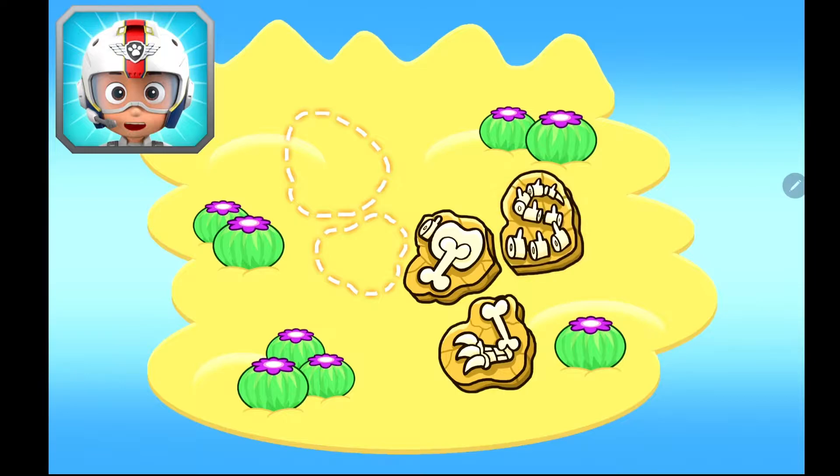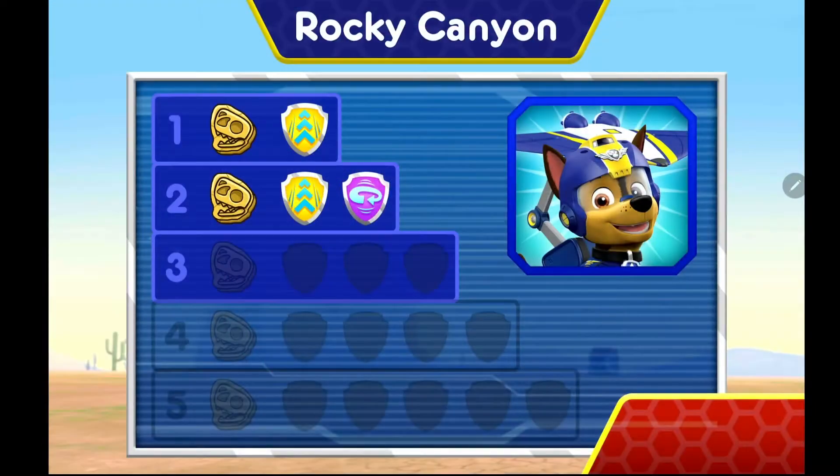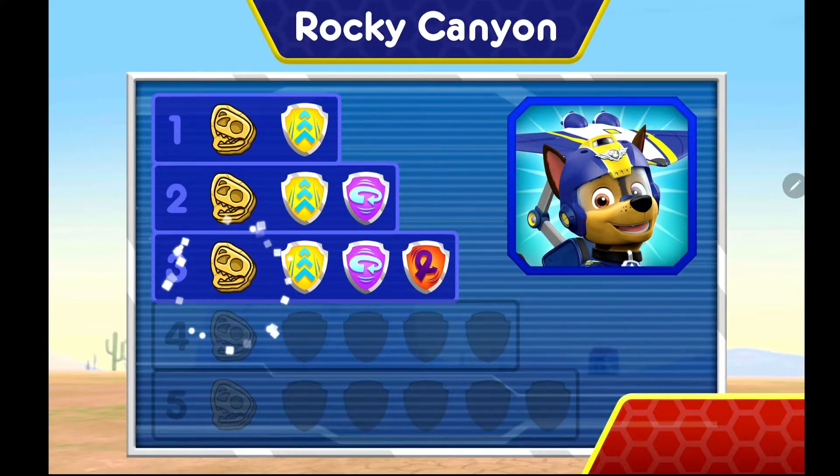Now Chase has one, two, three dino bones! There's only two dino bones left to find! Keep flying to find them so Rocky can put back together that T-Rex skeleton! You earned new badges! We found 360 Spin, the speed boost, and loop-de-loop! You found the dino bone. You've unlocked the next level!